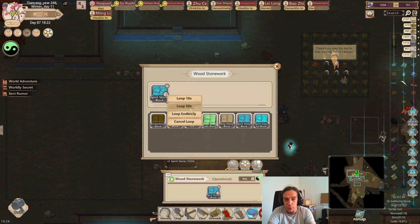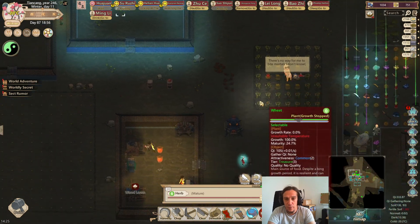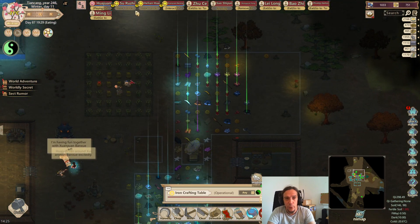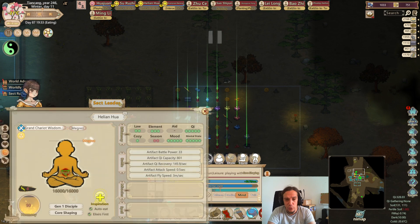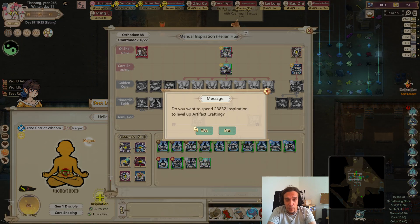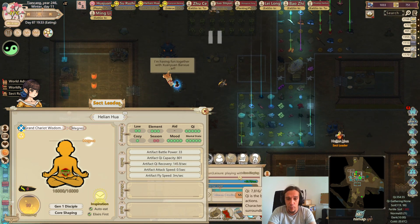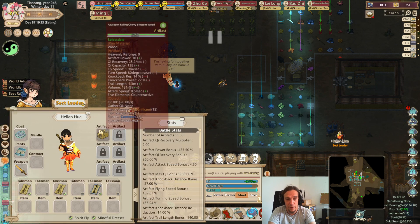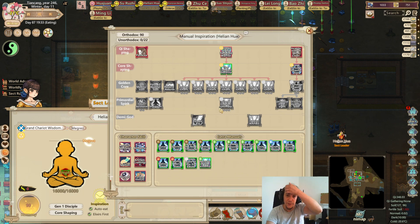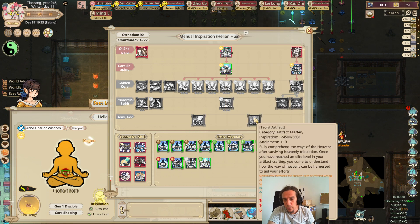With this newfound industry, we can now transform our spirit stones into money, our food into money. There are a couple of other methods I want to introduce you to as well. Since Hellion is going to be my metal cultivator anyway, I'm going to link her to crafting too. I do this because crafting and artifact fighting go pretty well together — after all, the artifact fighters want the good artifacts, so they might as well make them themselves.